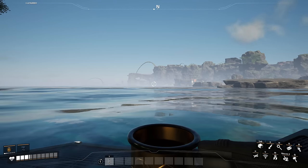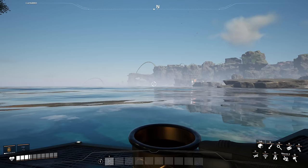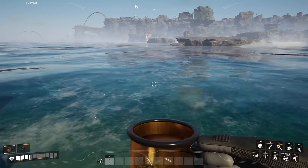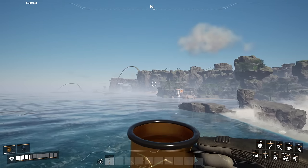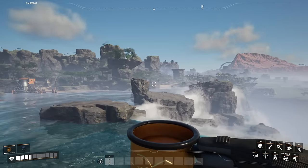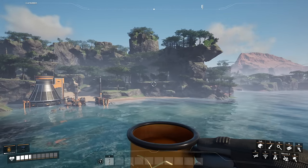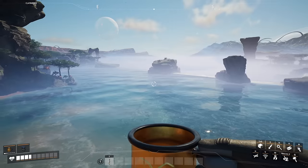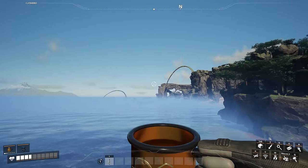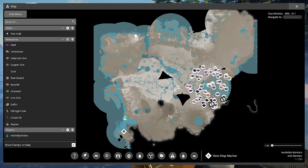That gets us to the end of the main content, where I need to go over our final topic: the megabase. I would love to tell you there's one great location, but there are endless amounts of places to build a megabase on this map. Here's the reason: aesthetics. How you build is going to dictate which location you choose. You can find a place that looks beautiful, a place that has a lot of resources, or both — because some locations offer both.